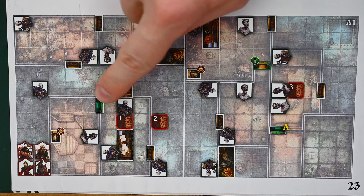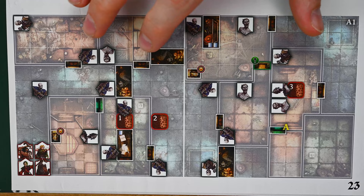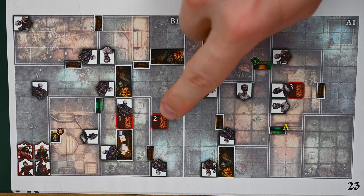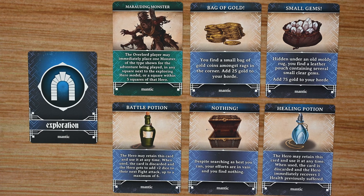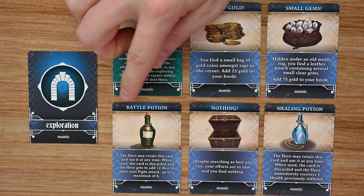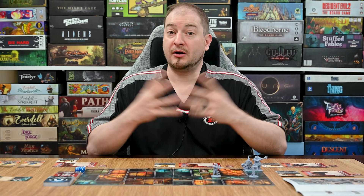The overlord also keeps an eye on the map because players can search and explore different areas trying to find hidden rooms, passages, treasure, and other things only listed on the overlord's mini board — including traps that players won't know about until they stumble into that space. Throughout the game, as players explore looking for treasure in hidden compartments, they draw cards from the exploration deck with effects including marauding monsters the overlord spawns, gold to spend at merchants, potions, empty chests, or additional equipment.